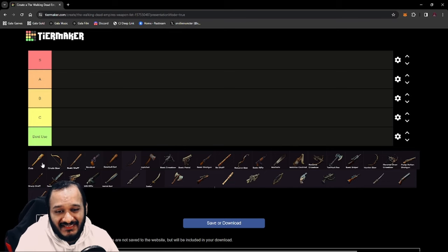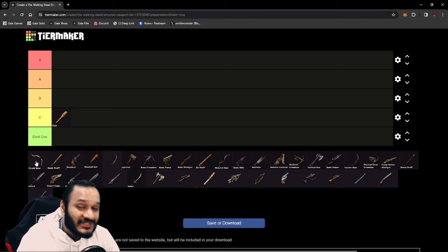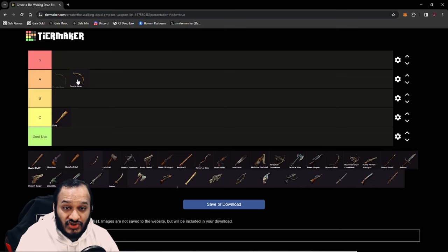The first two weapons you get in The Walking Dead are the Club and the Crude Bow. The Club is good because it's the only weapon you can craft to start attacking walkers, but it is not that good, so it goes to C tier. You don't want to be using the Crude Bow because it costs ammo to use, and ammo to craft at the start is not going to benefit you because you don't have a lot of resources. However, the thing that makes the Crude Bow awesome is its ability called Flare. Flare attracts walkers to a designated location for a good 10 seconds — this can save your ass or make it easy to farm. So the Crude Bow goes straight into A tier, and the Club is C tier.